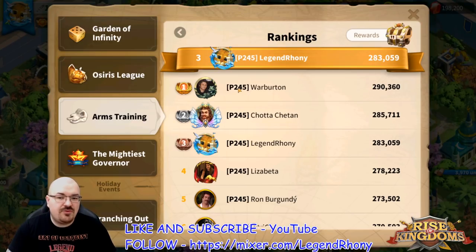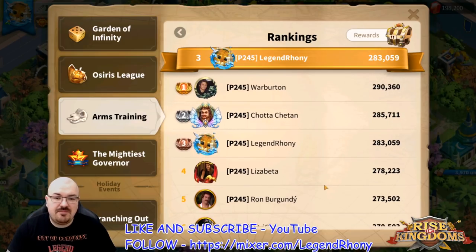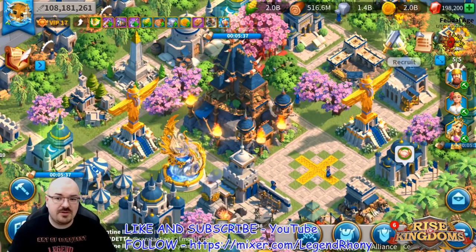Looking at the ranking, I already checked the first player — he's with Arabia. I know for a fact that Elisabetta is also with Arabia. I'm not entirely sure about the other players, but Arabia is the way to go in this particular event. That plays the biggest and most important role here. I'm with Ottoman and I literally struggled.